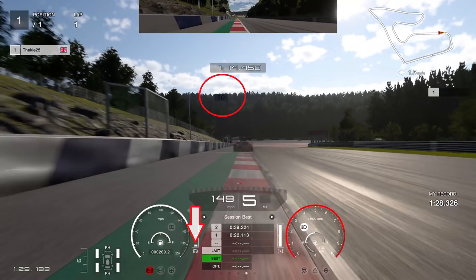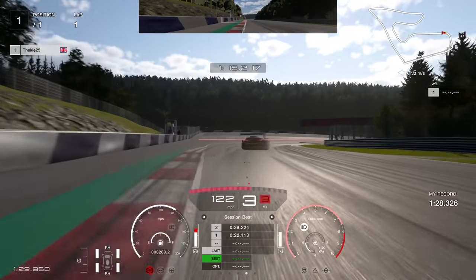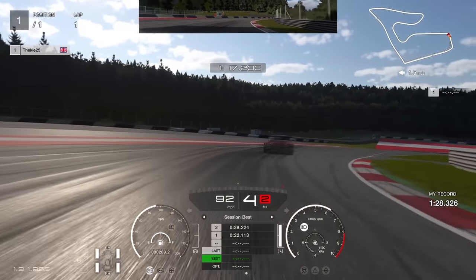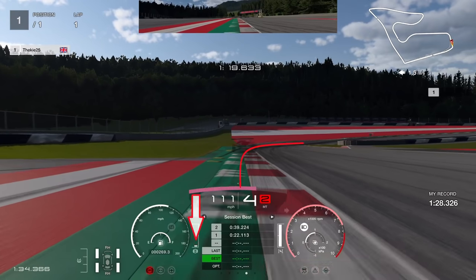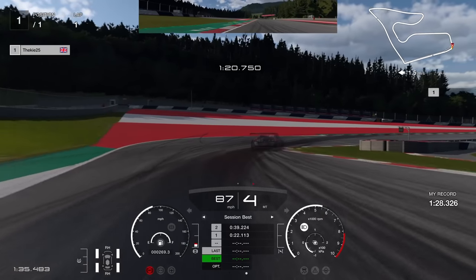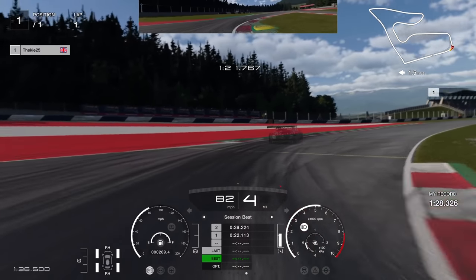For the next braking reference, we're braking in between the 100 and the 50 board — right in the middle, pretty much at 150. Use the full width of the track, downshift to third gear into the corner, then as we approach the curb go up to fourth gear. We could have been a little tighter to the apex there. Stay in fourth gear all the way into the final corner — you can downshift to third, but make sure you brake nice and early.